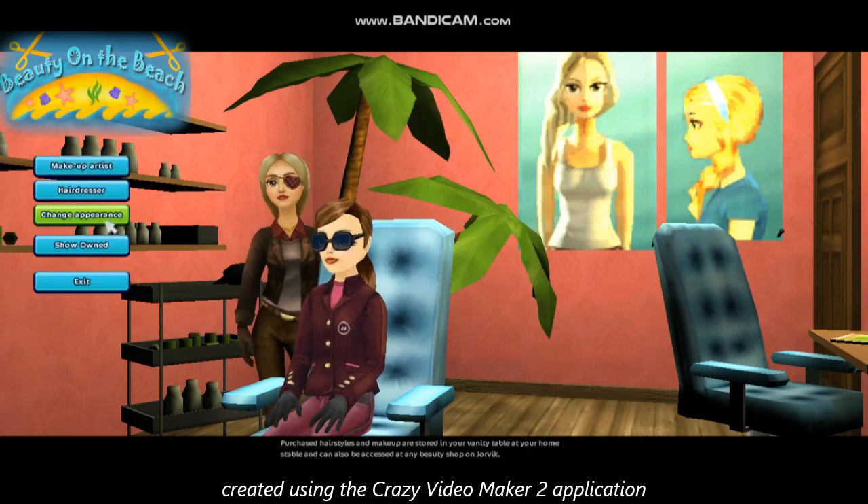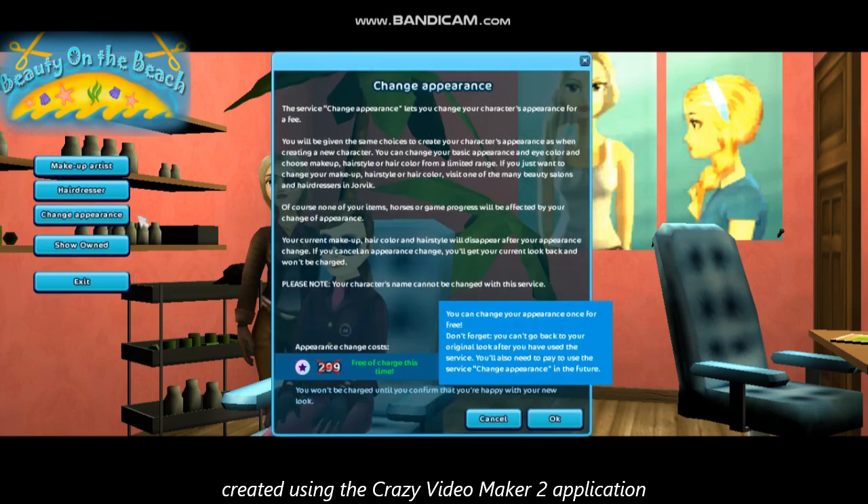There's a 'change appearance' option — what's that? You can change your appearance once for free, but you can't go back to your original look after using the service. You'll also need to pay to use the service in the future. Is that to change into the beta characters or what? Can someone tell me in the comments below?